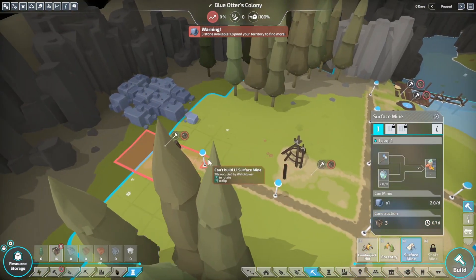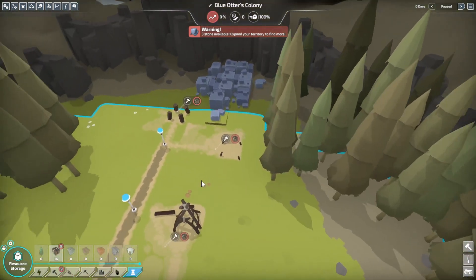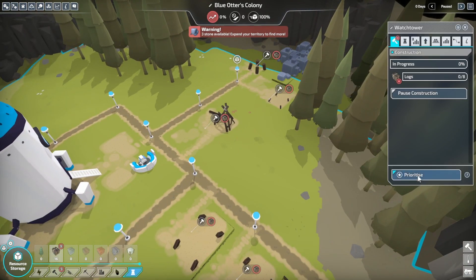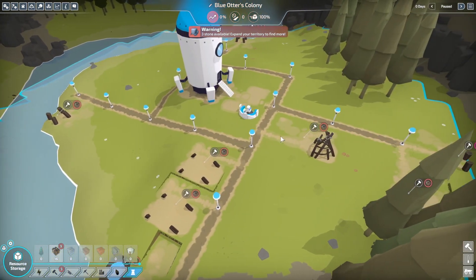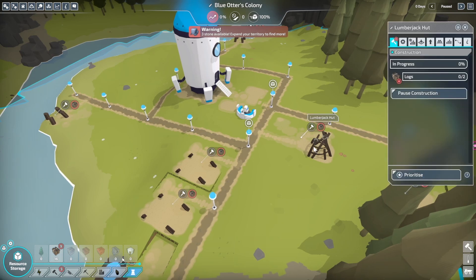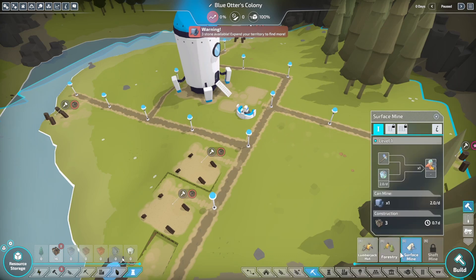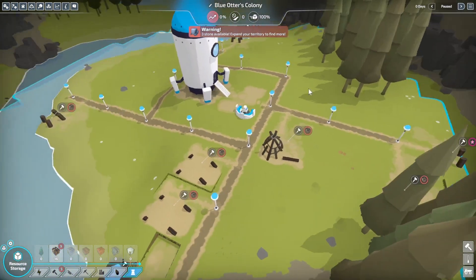We're going to do a surface mine right here and we're going to prioritize this. Then once all of this gets built, we will start on a sawmill. Let's destroy that one real quick — we're going to put a lumberjack right here so we can have the sawmill right across the way.